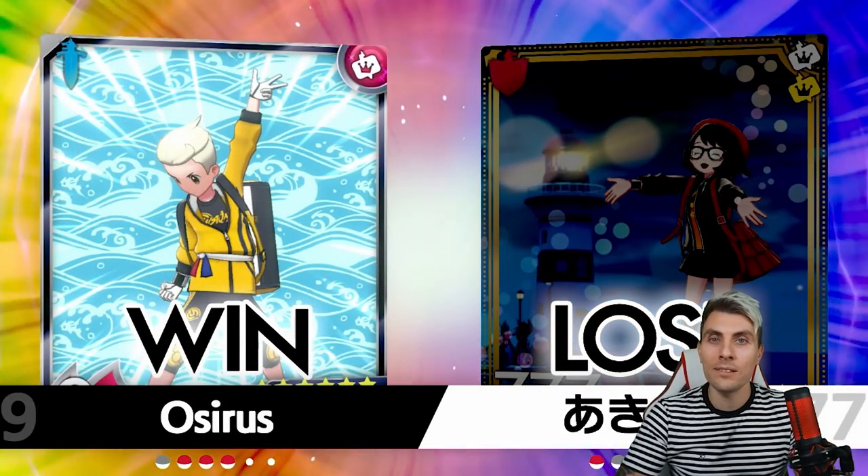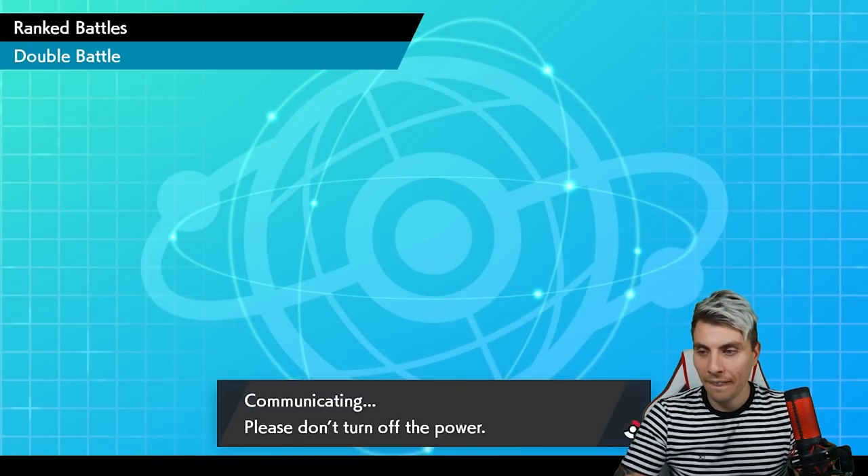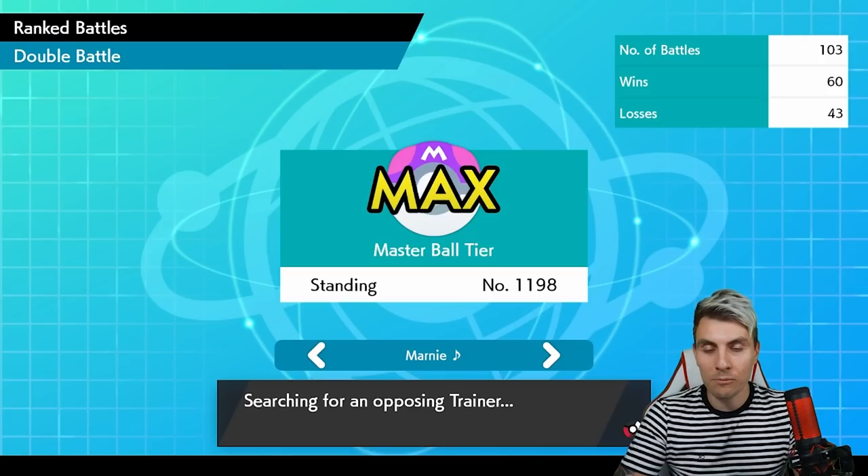Overdrive does a huge chunk of damage and we get Max Darkness as well, which pairs nicely with Toxtricity. Clefairy comes in. We overdrive and Max Quake again into Clefairy. Looks like we're going to have a third game today because we're only 20 minutes in — we can't end the episode like that.